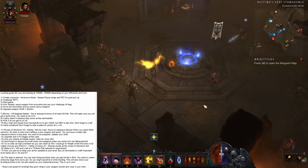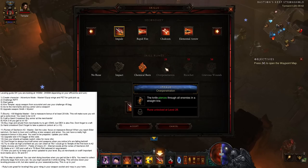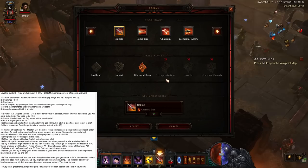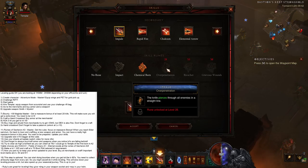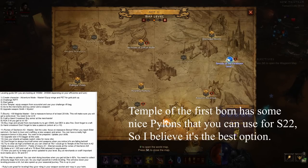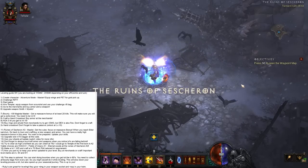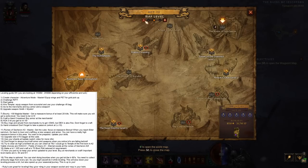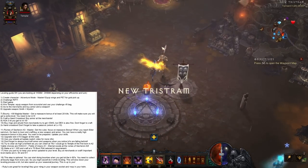You're not gonna get your skills right away when leveling. So as long as you don't have the Over Penetration rune with Karlei's Point, don't push too high because your AoE damage is basically non-existent. Wait till you get Over Penetration before pushing Torments higher. Temple of the Firstborn Level 1 is the best zone for leveling, but the Ruins of Sescheron's Eternal Woods, Halls of Agony, and Fields of Misery are also viable areas for nice massacre bonuses.